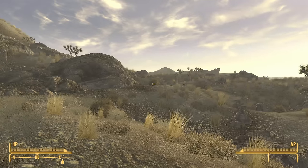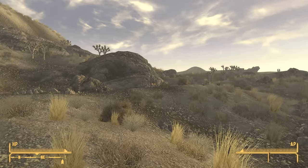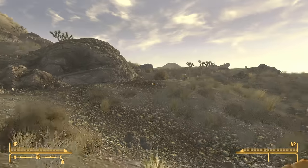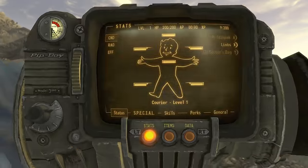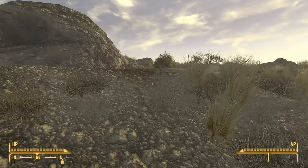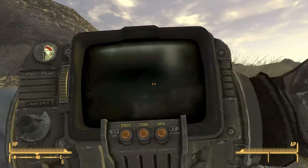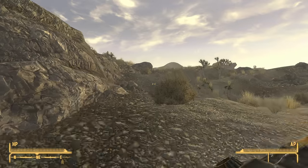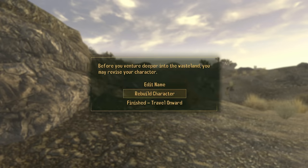From here, continue to walk northeast right next to that rock. As we're walking, what we want to do is open and close the Pip-Boy. The state we want to get to is one where the Pip-Boy is sort of open on the screen whilst the rebuild character dialog box appears.